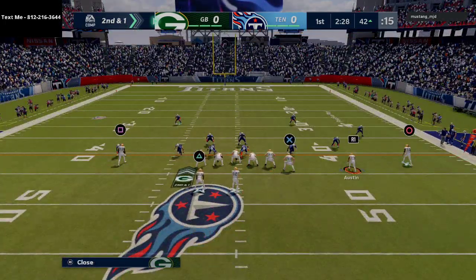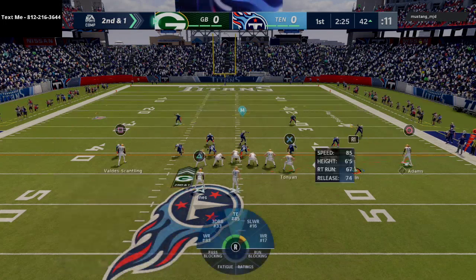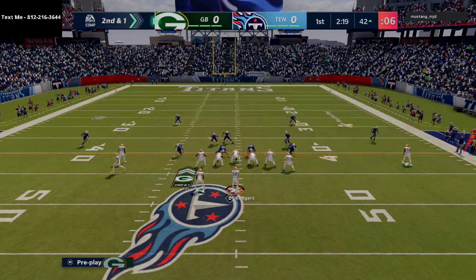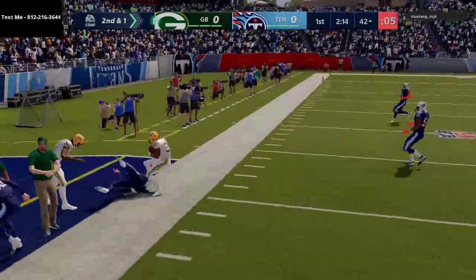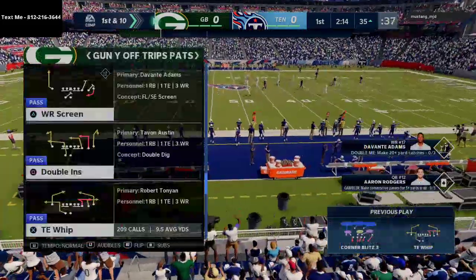What we have a tendency to do especially in Madden is lock on to receivers and literally stare them down. That will never be effective and will always get you in trouble. For example, on the wheel route I'm looking out to the outside space — is there a defender in that grass area after I snap the ball? There wasn't, so I'm able to hit the wheel route for a simple gain.